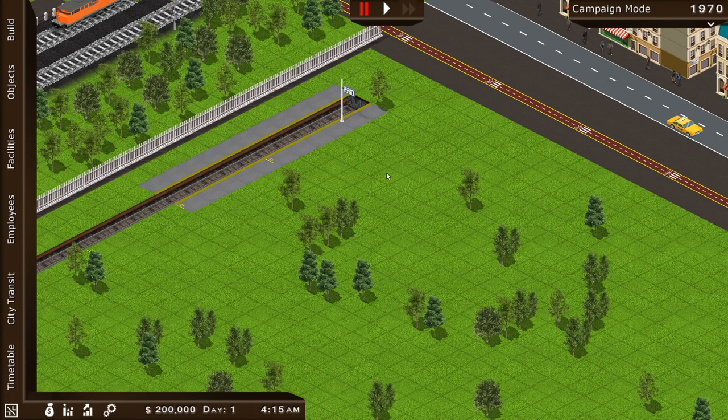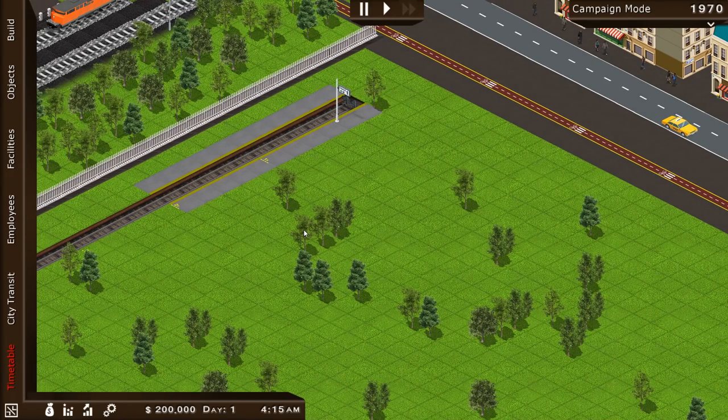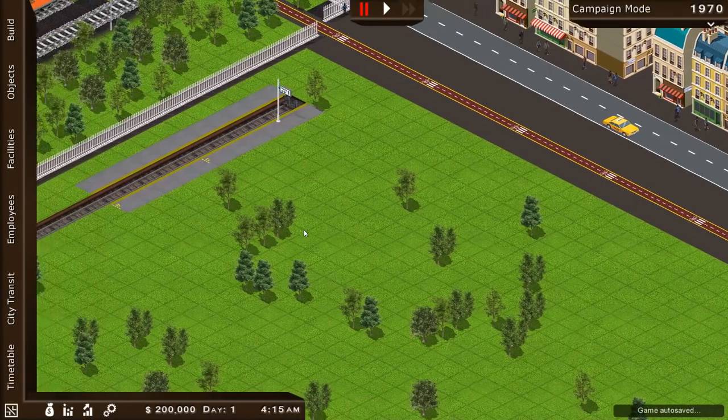Say hello to my currently rather sad little train station. It's 1970, I've got $200,000 sitting in the bank, which in 1970 is a hell of a lot of money. I don't think I should bother building a rail station — I should just go and buy my own private island and live there. That'd be marvellous.